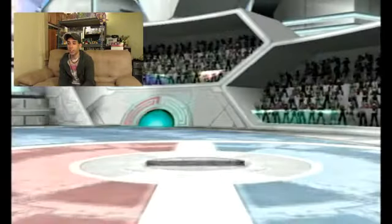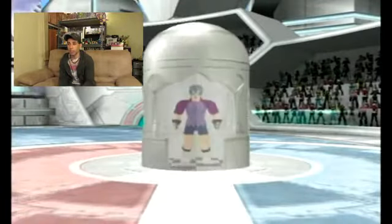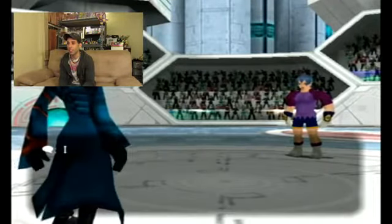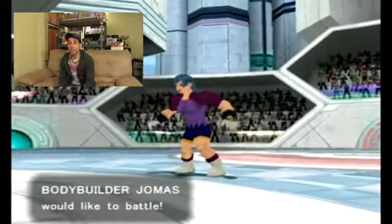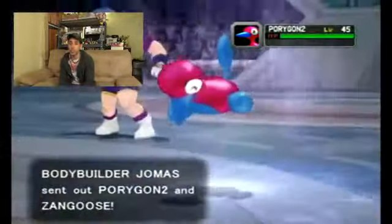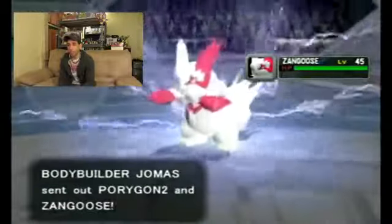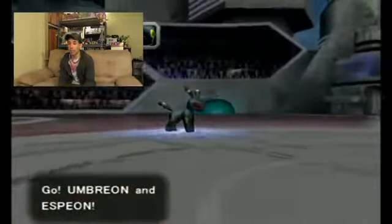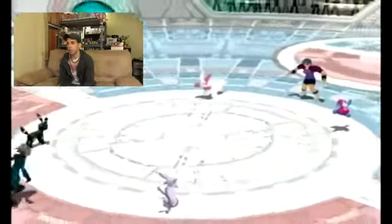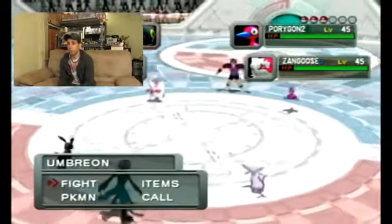The next things you're going to want to find are: A, someone to battle, like the Bodybuilder Jomas here — this is a woman, by the way. And you need to find someone that has a Shadow Pokemon. I know for a fact that Bodybuilder Jomas does have a Shadow Pokemon. Unfortunately, luck of the draw, she is not throwing out her Shadow Pokemon first. Hers is a Miltank, and it's random. I've versed her a bunch of times and sometimes Miltank comes out first, sometimes it doesn't.